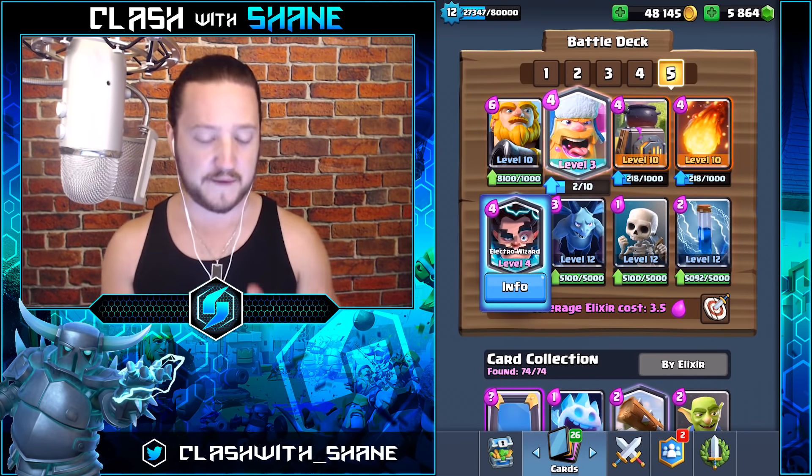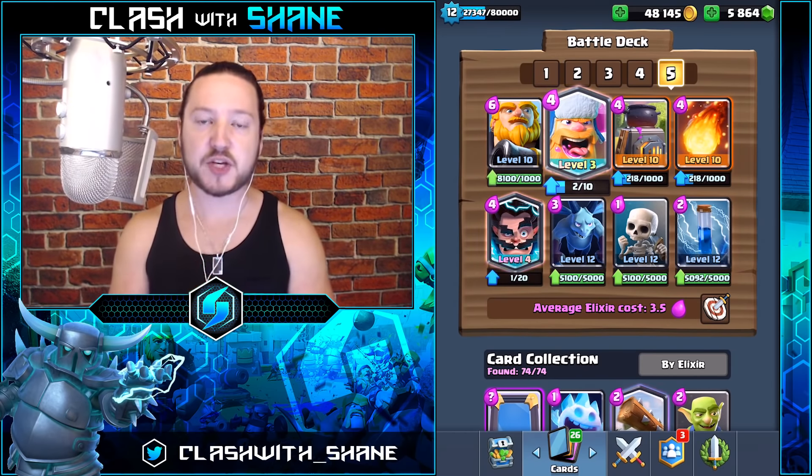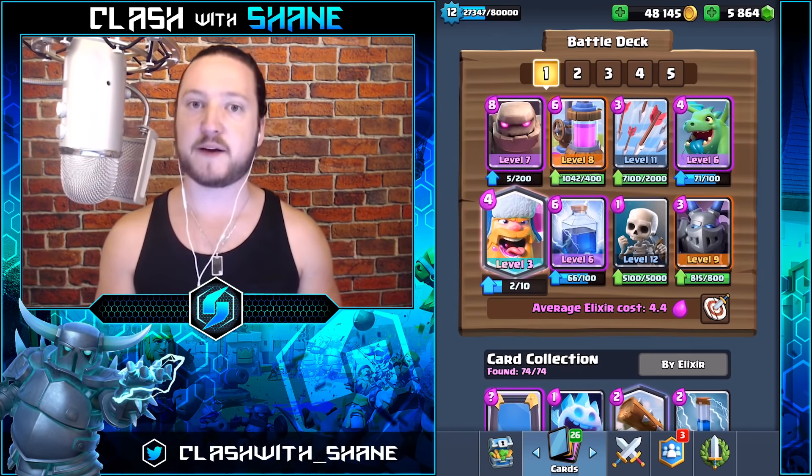Once again, if you don't have the Electro Wizard, go ahead and use a Musketeer instead. We're going to jump into a live battle with each of these decks, starting out with this Golem Beatdown deck first.